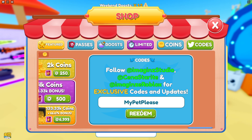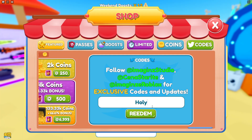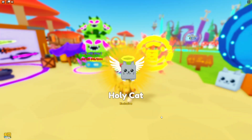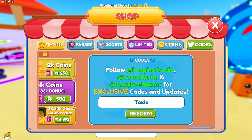Flaming pumpkin, let's go! Next code is 'my pet please.' We got another pet — we got an angry bot! Angry bot, there you go. And we got — holy — we got an egg, we got a free egg! Holy cat — we got a holy cat, guys! Next code is 'toxic.' Redeem code toxic.